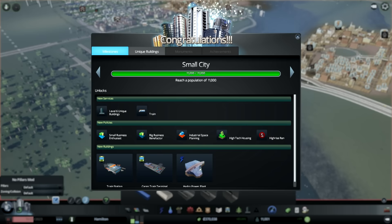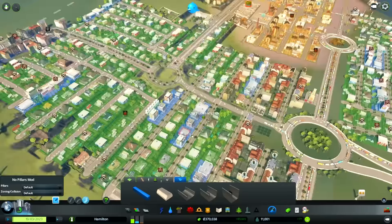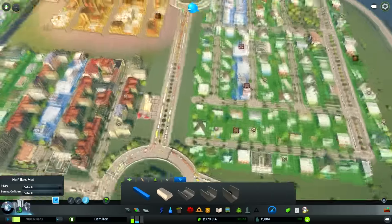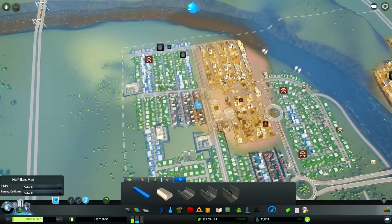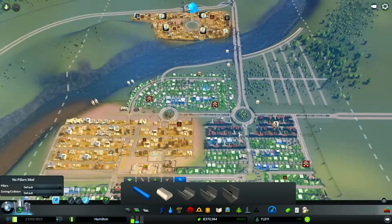We've already reached small city status just by removing that traffic jam! We've unlocked the hydropower plant, train stations, and cargo terminals. Awesome — we've unlocked the train. High-tech housing will also enable us to increase our land values artificially. And that is going to be something beautiful. Look — we already have another traffic jam. I'm not really sure where everyone is trying to go.